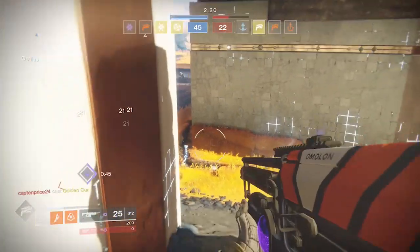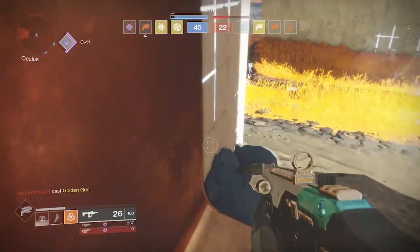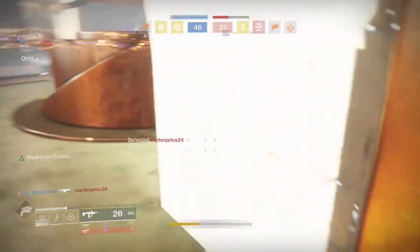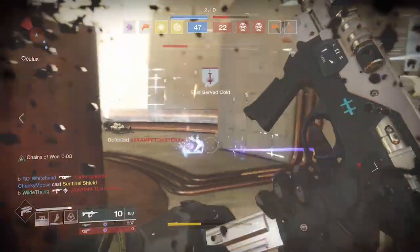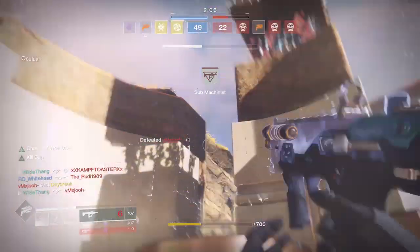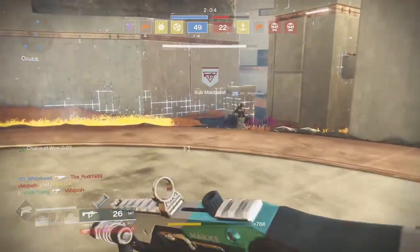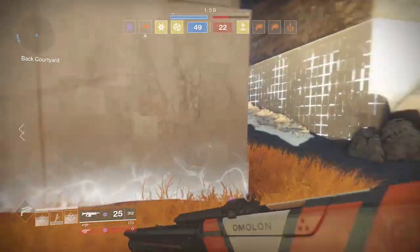How's it going everyone? In this video I've got one of the new exotic armor pieces to show you. This is for the Hunter and it's called the Gemini Jester. It's an exotic piece that allows you to blind enemies whether it be in PvE or PvP, so it can be very useful. I've had a lot of fun trying these out in both the Crucible and wandering around the planet.